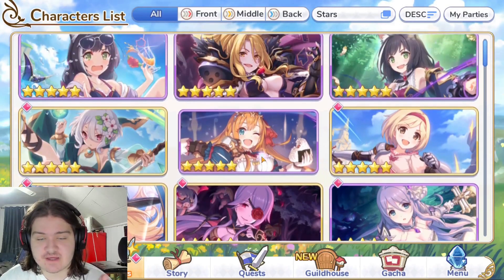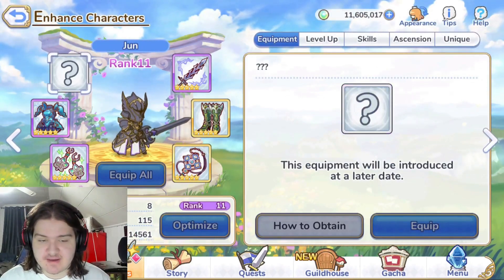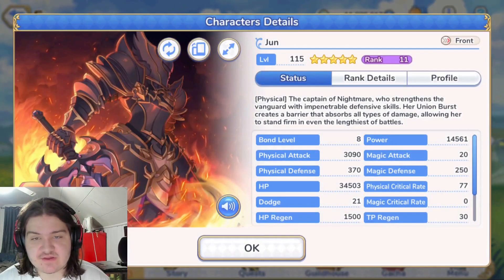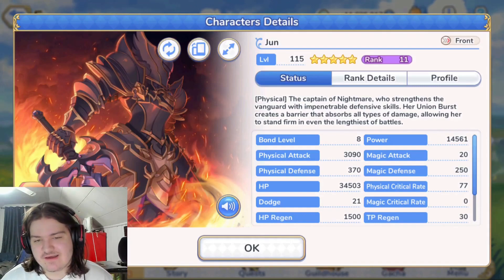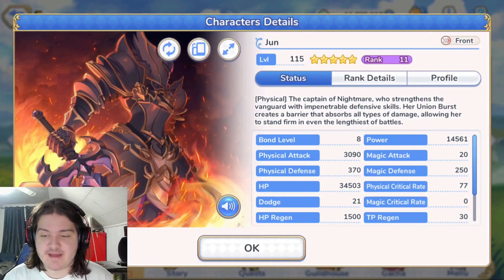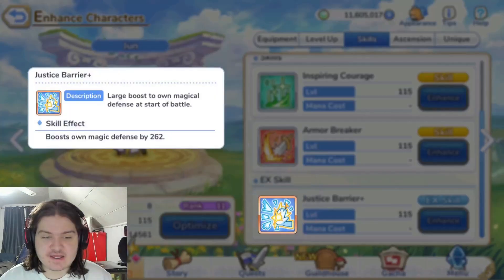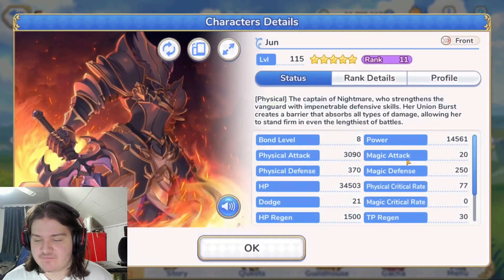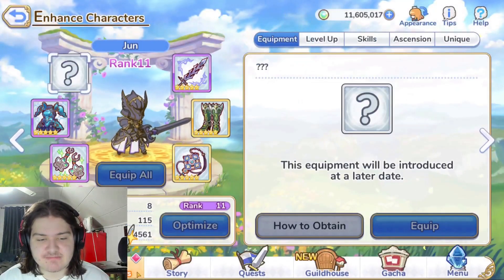Comparing her to June — my June is at rank 11-5, completely maxed out. June has 34,503 HP, 370 physical defense, and 250 magical defense. She has about 4,000 extra HP, which is pretty solid. But June's defenses are much less than Pecorine's. June does get an extra 262 magic defense from her EX skill, bringing her to around 500-something magic defense total.